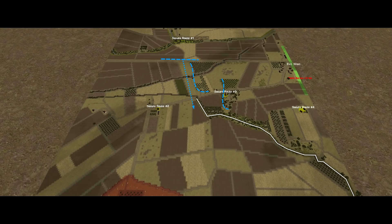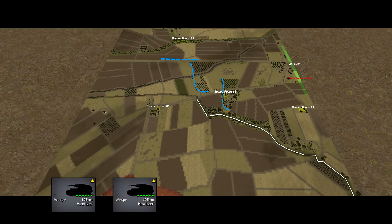Bypassing this area doesn't seem like a reasonable proposition. My vehicles can't go around to the right, and going around to the left takes me to confined space on the far side of the highway with an exposed flank. In other words, I'm feeling the need to smash this area. I've got the artillery to do it as well. The 105mm Wesps in the last mission were very effective — I have those two batteries again, plus a two-gun section of 150mm self-propelled guns.